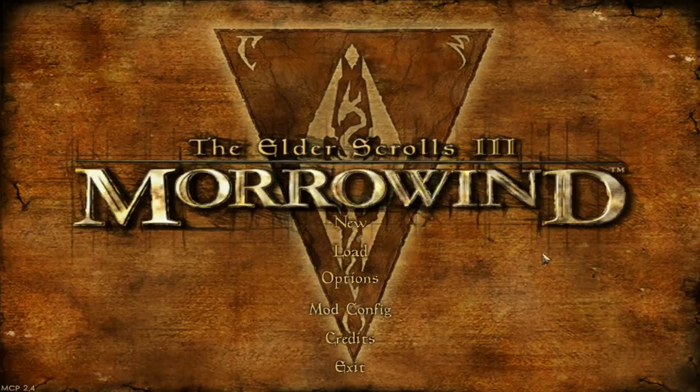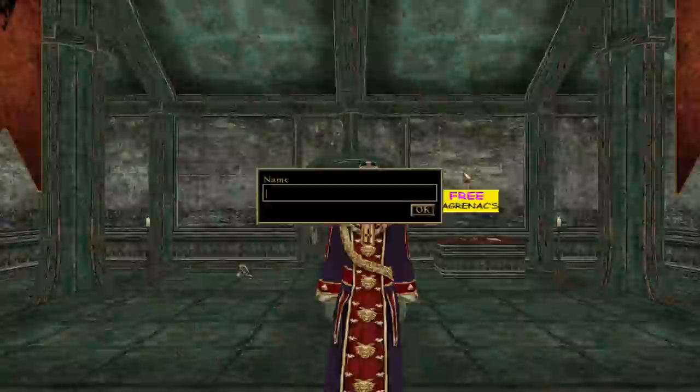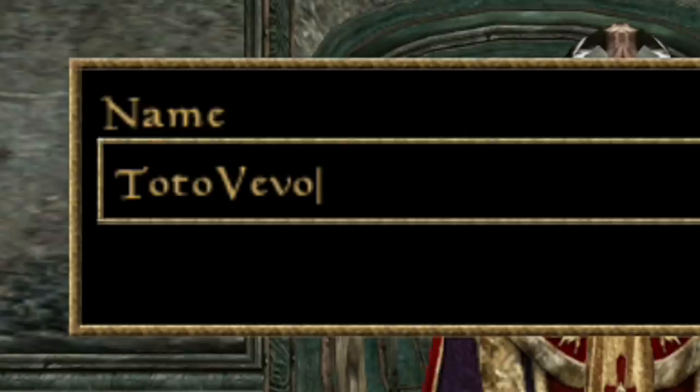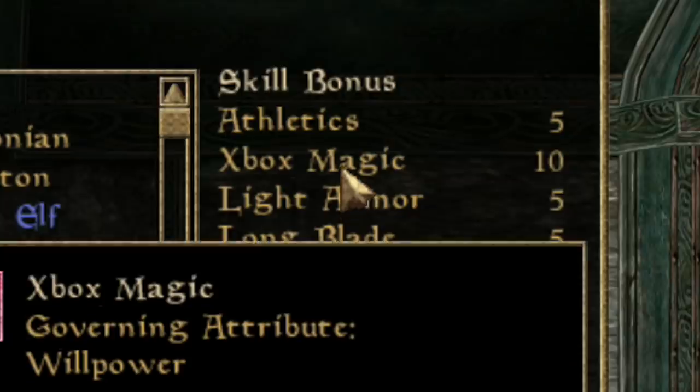How's it going, basement losers, and welcome back to Morrowind — it's been a while. I'm coming back with one of the best mods I think we're ever going to have on the channel. We're just going to jump right in. We're loading into an area, not loading into a boat. We're going to name our character after my favourite YouTube channel. Immediately the first thing I see is Xbox magic.